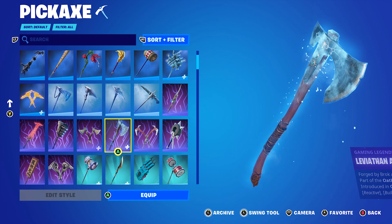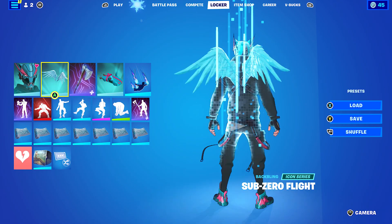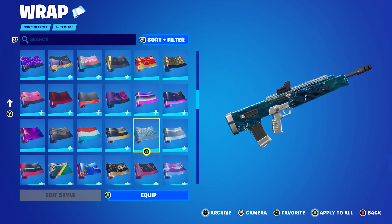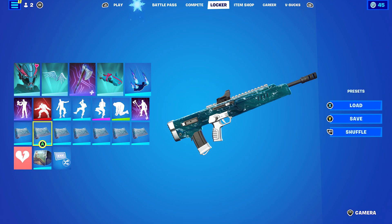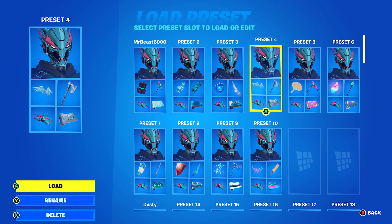Pickaxe is the Leviathan Axe, which is basically the Oathbreaker set — Kratos's pickaxe from when he last came back. It works very nicely with the frozen theme of the Back Bling. The wrap I'm using is Indigo Ice, which is from Chapter 1, Season 7. I'm not sure if it was a Battle Pass wrap or challenges, but if you own it, it'll work nicely. If not, use any blue or frozen/Christmas-themed weapon wrap — I kind of went for a frozen combo with this fourth one.